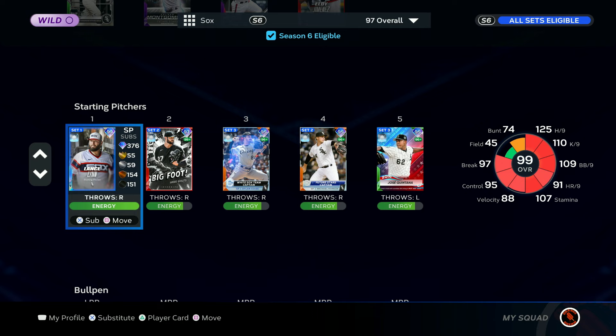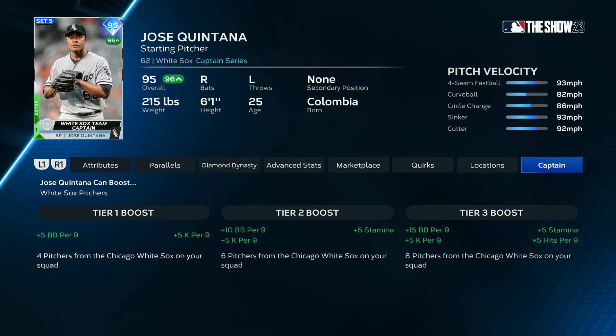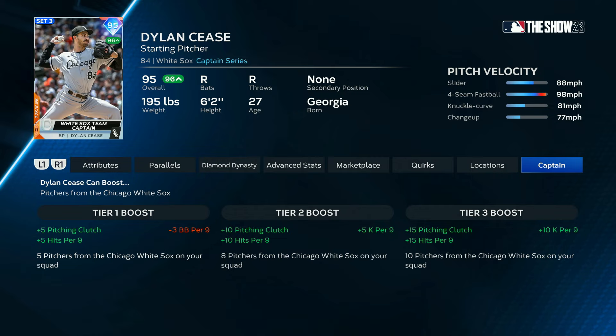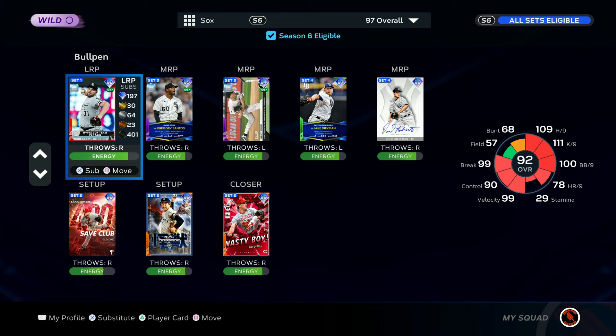Pitching-wise is where it gets a little interesting. I did end up going with the captain version of Dylan Cease and I have his captain boost eligible. I know he's got a 97 that we miss out on by having his captain card in. But when I looked at the other boosts, we have the 95 Quintana whose boost is just way worse. You only need eight pitchers to activate tier three, which would have been nice if the boost was a little better. But the Dylan Cease boost — we only get up to tier two — is still plus 10 hits per nine, plus 10 clutch, whereas the Quintana boost focused pretty much all on walks per nine.